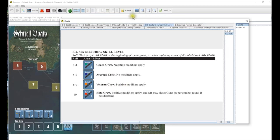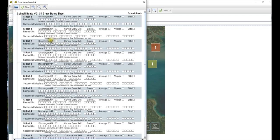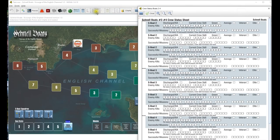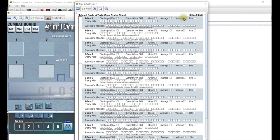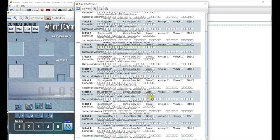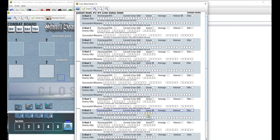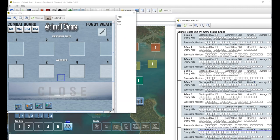I did roll for crew - I got one veteran and a whole bunch of greens, so basically I was starting out about the way I was going to anyway. Crew status two and four: crew two was my veteran crew. Yes, everybody else is green - we've got one veteran. I like this log; it gives you multiple boats so as you go through missions and lose guys you can scratch them off and go to the next one.